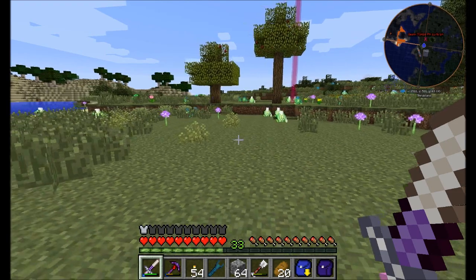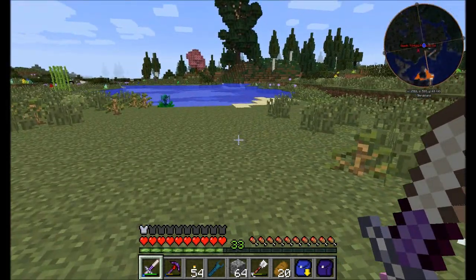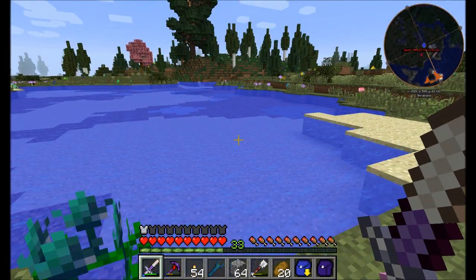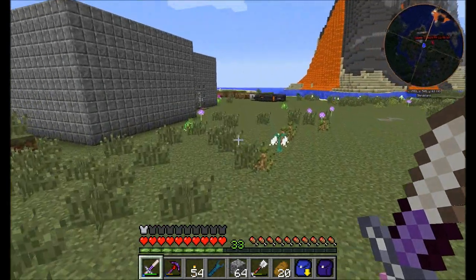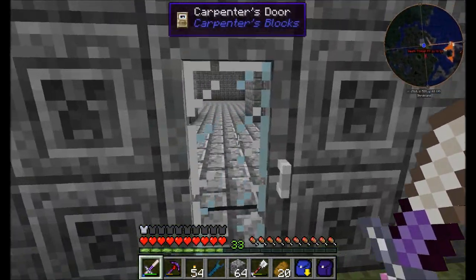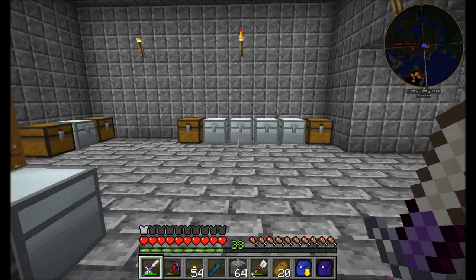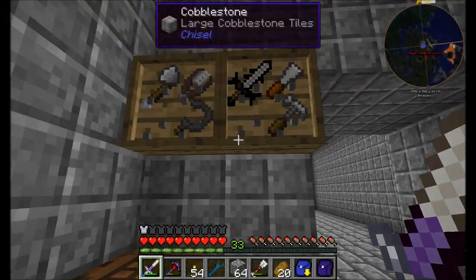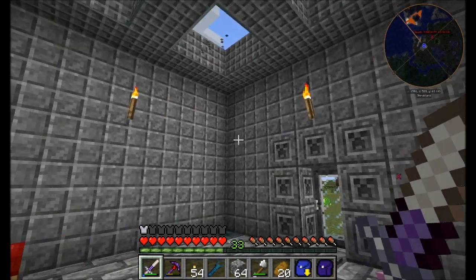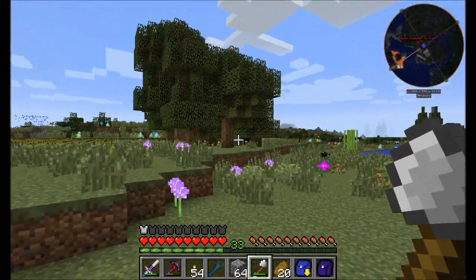I'm thinking I might want a building dedicated to Botania — maybe right over here on the edge of this lake. I don't know, there are a couple places I could put it. I'm going to try and figure out a good spot and build something nice. First things first, I'll grab my lumber axe and go chop down some trees, because I'm going to check out what Chisel has for oak wood. I'll do my best to make something that fits the Botania theme — it's a mod based on magic of living things, flowers and life.